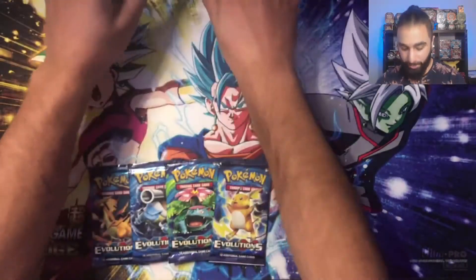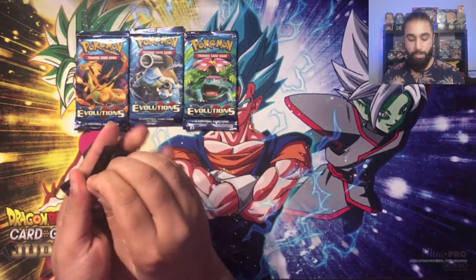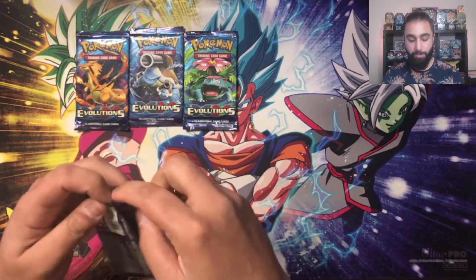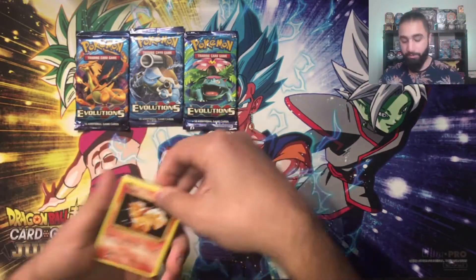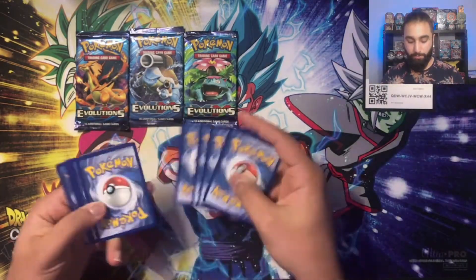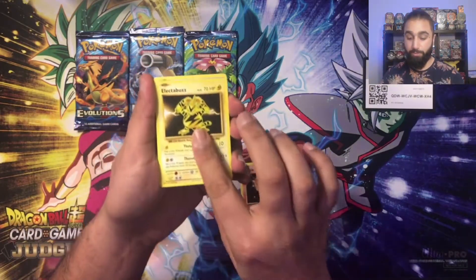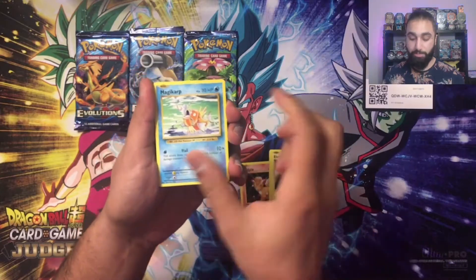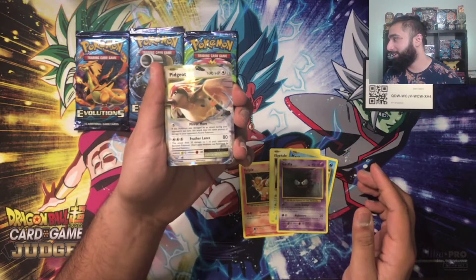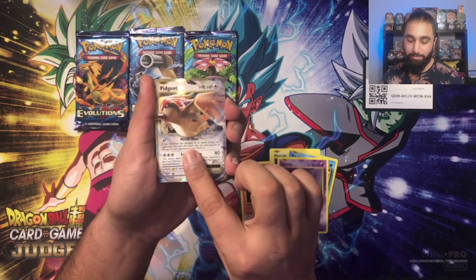I'm going to move the tins out of the way and go straight into the Evolutions packs here. Starting off with the Raichu pack. Let's see if we can get that all-powerful guard. I love this set because it's a reprint of the original set. There's a code card, and then one, two, three, four. You can build Haymaker from this, which I most likely will do.